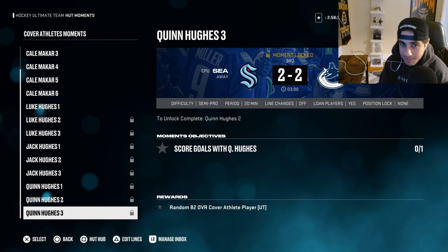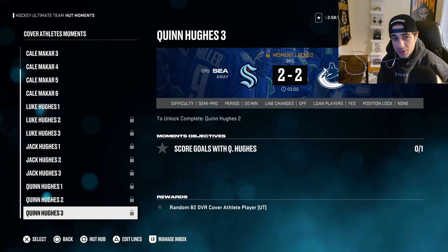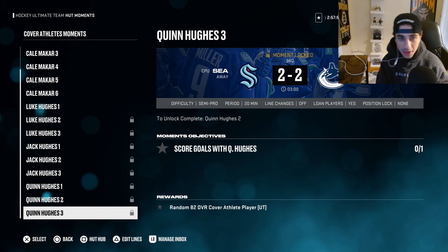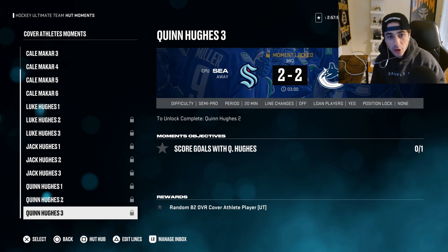If you haven't done Auston Matthews yet, I really recommend doing him because he's probably going to get a team of the year card — it's not a lock, but he did have the most goals last season. If he does well until end of year, we could see an Auston Matthews team of the year. If you have his 85 MSP, you'll be able to trade it in to get his team of the year discounted. If you're going to build one and haven't done Kale Makar or Matthews, one of those is probably the go-to pick.